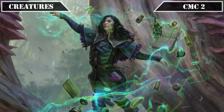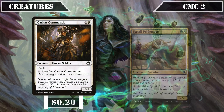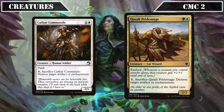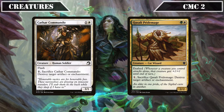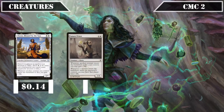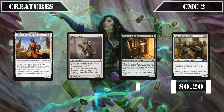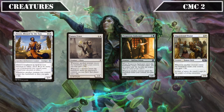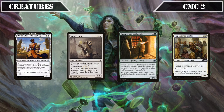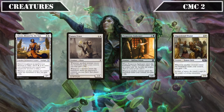Moving onto the CMC 2 slot, we continue the removal-on-bodies game plan with Cathar Commando and Qasali Pridemage, both of which we can pay 1 and sac to destroy target artifact or enchantment — the former being a 3/1 with Flash and the latter a 2/2 with Exalted. Then it's back onto the life gain game plan with Daxos Blessed by the Sun, Suture Priest, Prosperous Innkeeper, and Impassioned Orator — all providing us with more sources of passive life gain to trigger Shana and her other life gain payoffs more reliably.